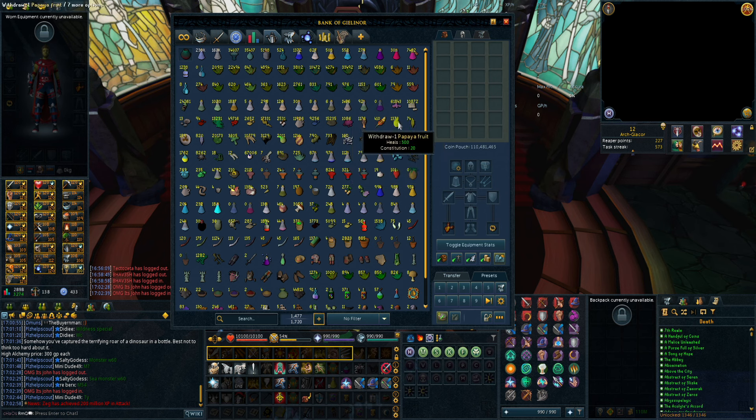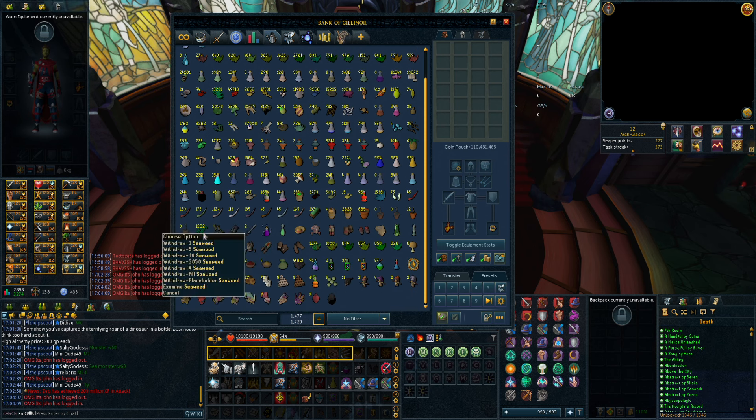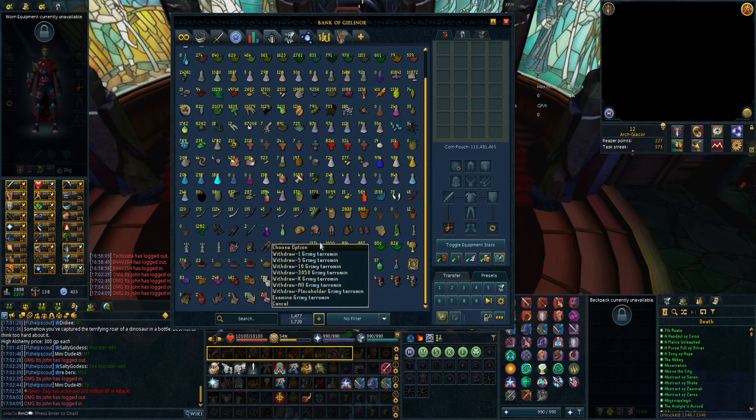Almost 10k dragon scale dust from 120 herblore, 1.3k papayas - I get six a day from my farming patch. Crystals, poison slimes, a lot of things just because I'm an Iron Man. Four crystal acorns. Because I'm an Iron Man I need to have everything in my bank - if I want something back there's no grand exchange. I'm a bit of a collector. Super compost I don't need anymore. Just a lot of random stuff like grimy herbs and harralander - so much stuff I'm never even using.